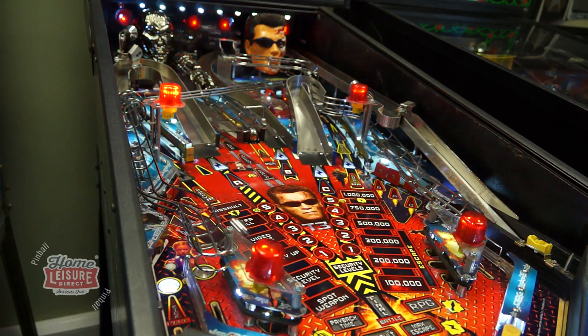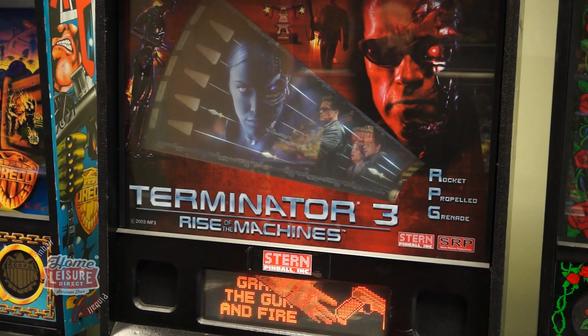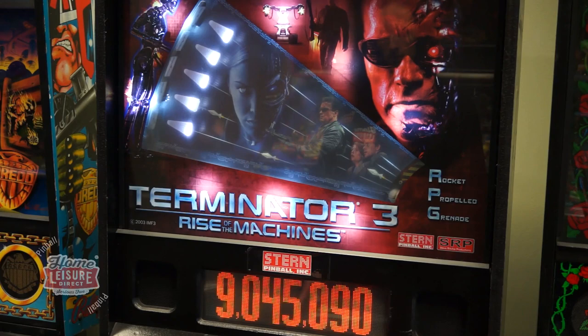The aim of Terminator 3 is to complete all the game's main objectives before facing off with the TX in the final battle. The main toy in the game is the RPG in the game's batbox. Similar to T2, the player is tasked with aiming using a cannon to fire a ball at lit targets, striking all the lit targets to claim the reward.